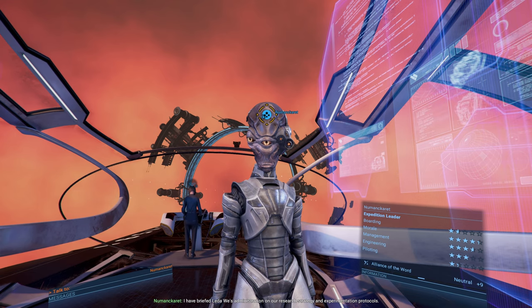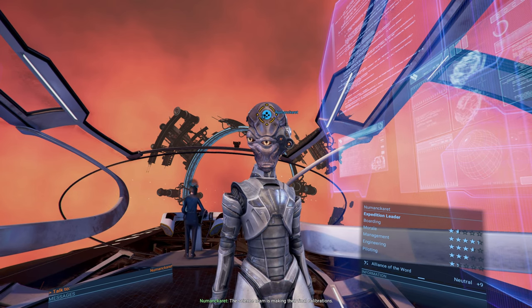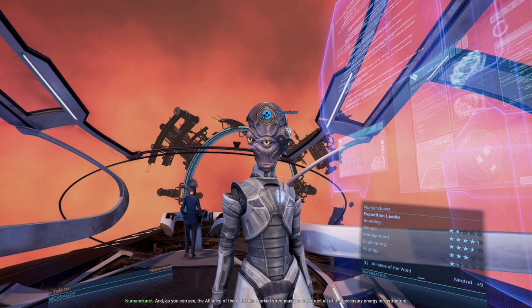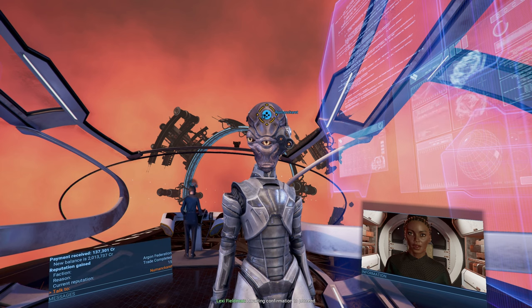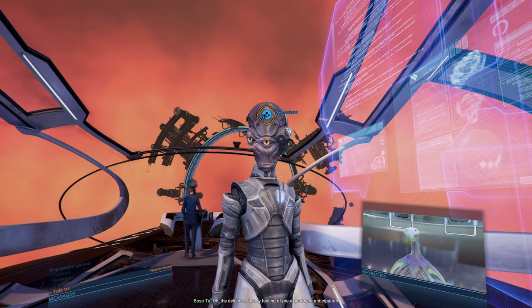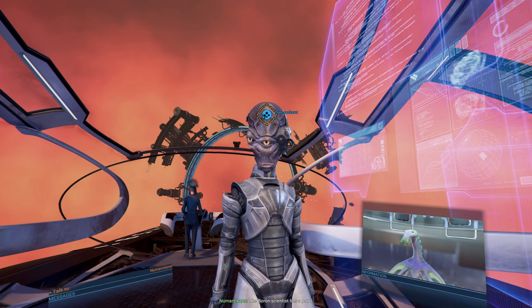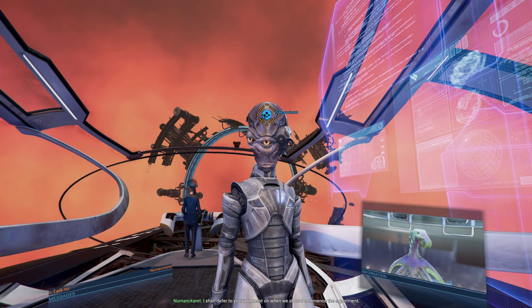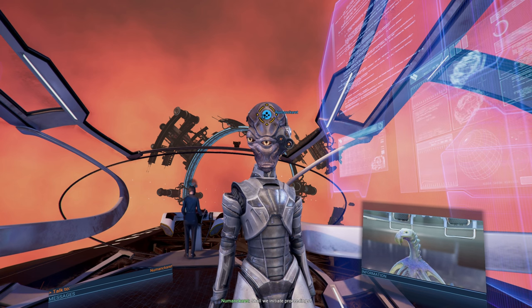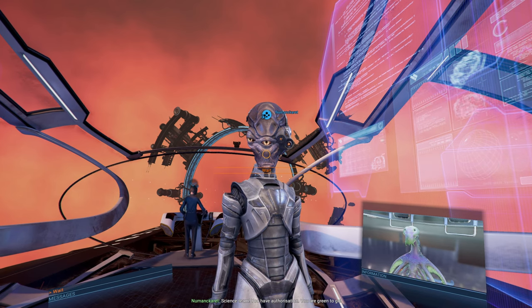I have briefed Lita Wee's administration on a research strategy and experimentation protocols. The science team is making the final calibrations. The Alliance of the Word has worked strenuously to construct all of the necessary energy infrastructure. We have concluded our preparations — awaiting confirmation to proceed. The delicious, heady feeling of pre-experiment anticipation. I would be surprised if our experiments here escape the attention of the Karg. I shall defer to your judgment on when we should commence the experiment. We do it now — science team, you have authorization. You are green to go.